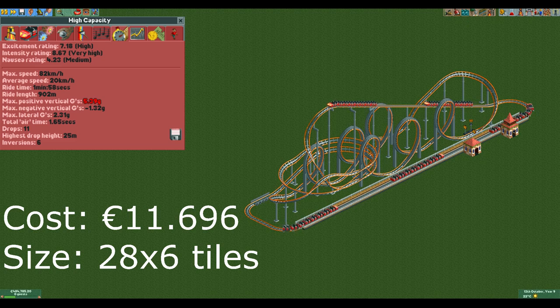The third coaster is the big one. It has a very long station that can support 5 trains giving it an insane throughput and capacity. It has quite high stats so you can charge a lot for it. This coaster is great if you have a lot of money and space available and need something to drag in the big bucks.